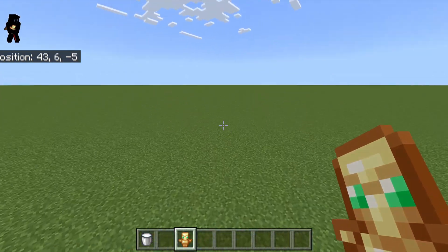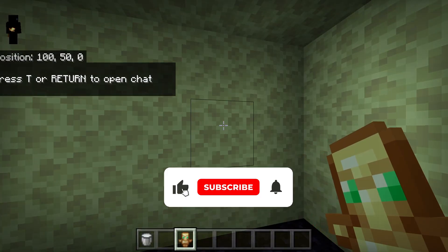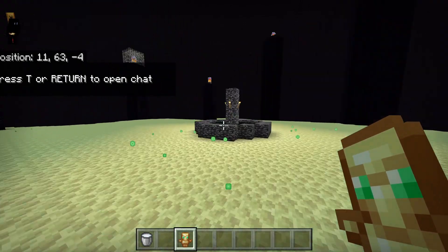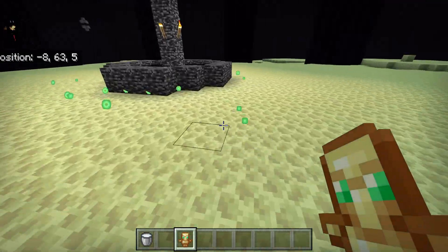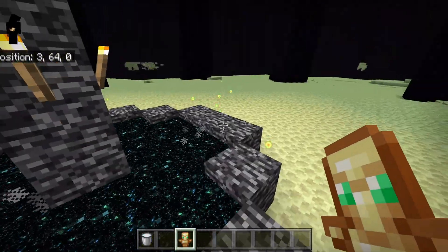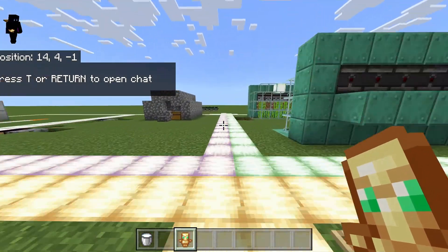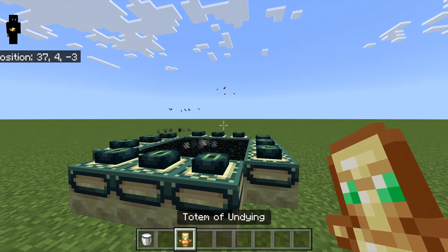The last thing that will clear any effects — I'll take you there to show you rather than just tell you. We're in creative mode and the dragon's already been killed, so you can see all the XP balls left over. Anyway, the last method: if you go through the End exit portal to return home, that will also clear all your effects. So you've got three things that clear effects.